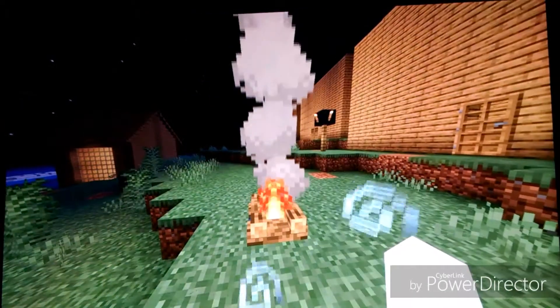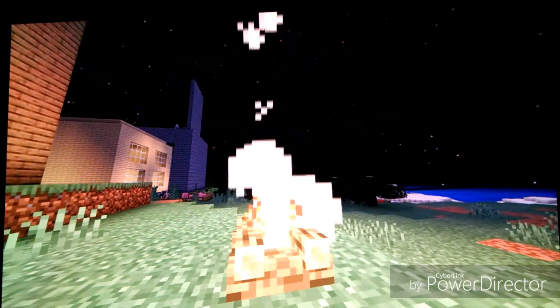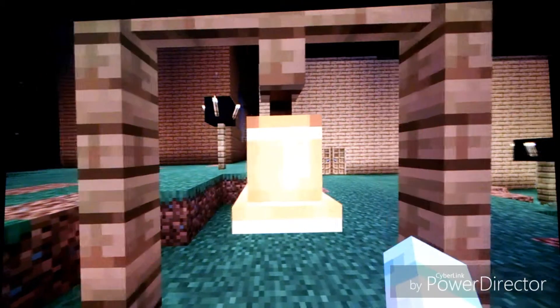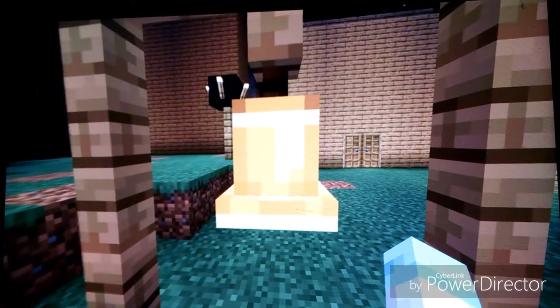One of the first things we're going to be looking at is the campfire. It's perfect for roasting s'mores and would make a nice feature for a chimney. The second thing added to Minecraft is the bell. If you just hit it like this, the villagers will know when to run away from zombies.